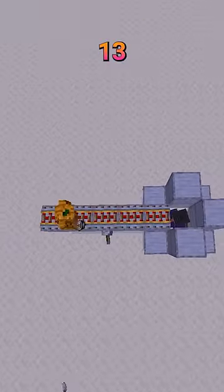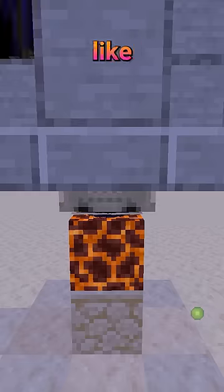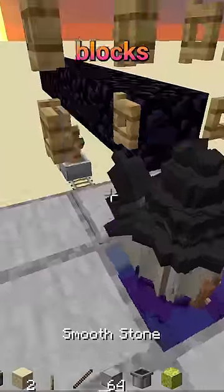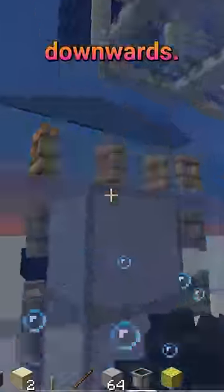For this machine, you need to get 13 witches into minecarts and stack them on a single magma block using a rail like this. Then break the rail, put water all around them, and place source blocks above them so the magma blocks will create a bubble column that will pull potions downwards.